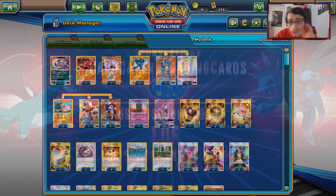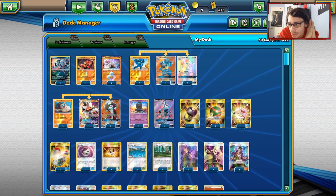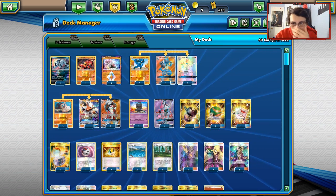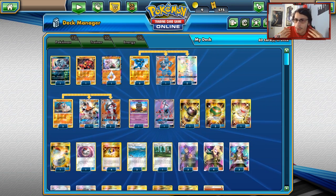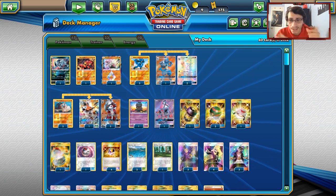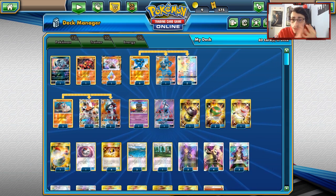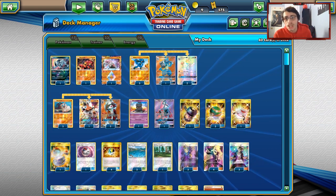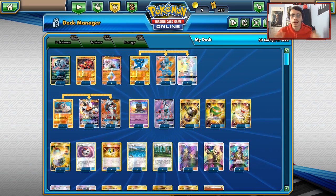Before we get into the games, shout out to the sponsor, Cardcaver TCG. If you guys ever need any PTCGO codes for packs like Team Up or Lost Thunder, Cardcaver now also has the Pikarom, Celebi Venusaur, and Snorlax AV decks you can buy. You get two Pikachu Zekrom, two Celebi Venusaur, whatever deck you buy — there are three of them: one for Venusaur Celebi, one for Pikarom, and one for Eevee. When you buy over at Cardcaver TCG, use discount code CODELDF for a 5% discount on your order.